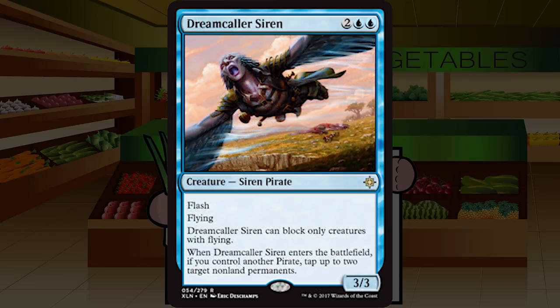Dream Caller Siren is two blue blue for a 3/3 siren pirate at rare with flash and flying. It can only block creatures with flying, and when it enters the battlefield, if you control another pirate, tap up to two target non-land permanents. A 3/3 flash flyer for four is pretty fine, and if you get the pirate trigger the tempo is even better. The slight downside of not blocking ground creatures isn't enough to drop this below a B. I'd be pretty happy with Dream Caller Siren in every blue deck.